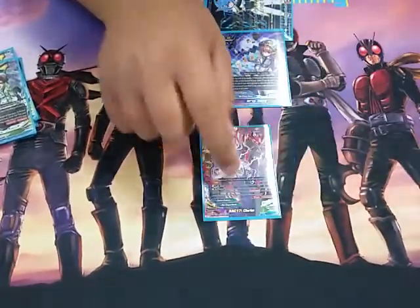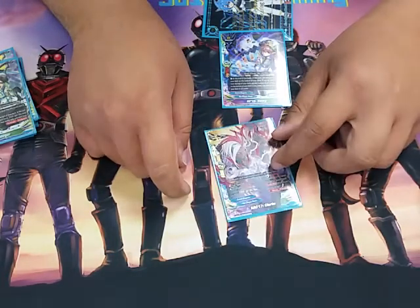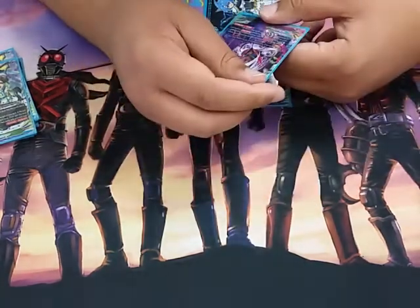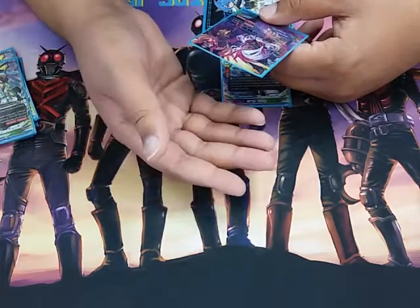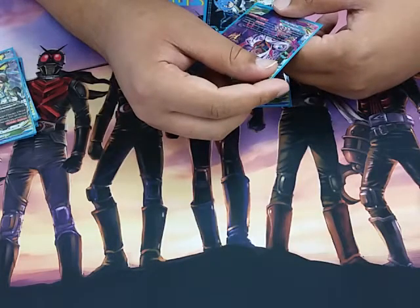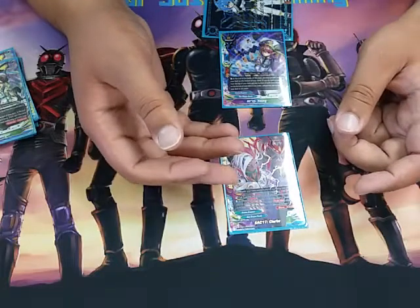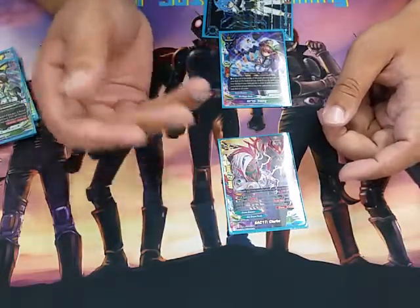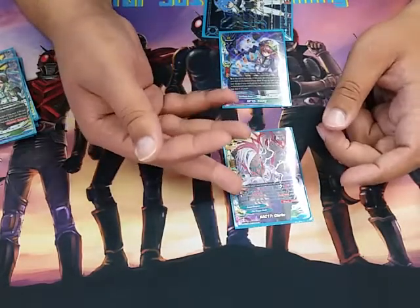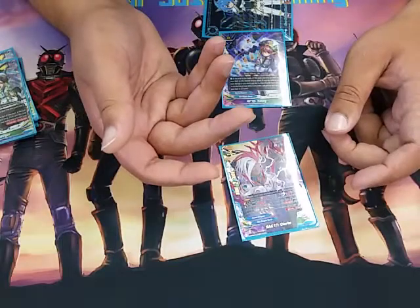This is one that we're missing one of — this is the SAC17 card. He's a 6-2-3. Pay a gauge, gain soul from top of the deck. You reveal the top card of the deck, and if it's a cosmo trigger, you put it to your hand and he gets double attack. If not, put it at the bottom of the deck — he has moving soul guard. This card is really good just because it guarantees you draw a card if it's a cosmo trigger, which most of the deck is, and then you get double attack. We're short one card — if you have any Clarks, hit us up in the comments and let me know.